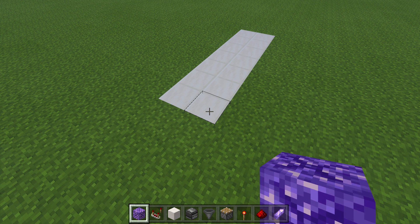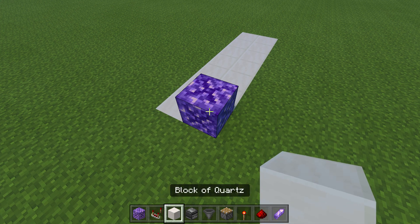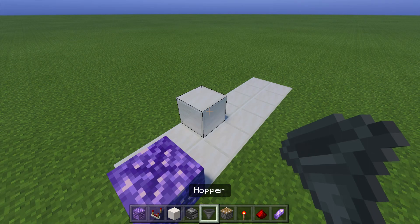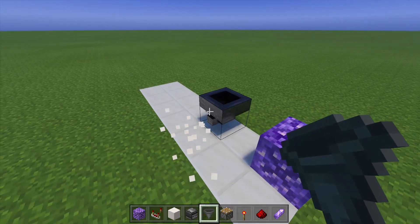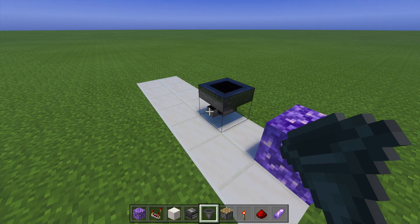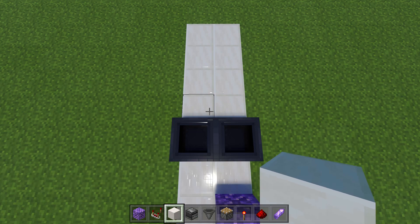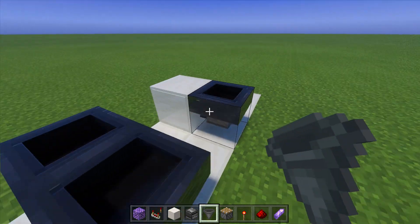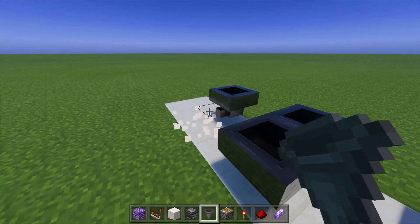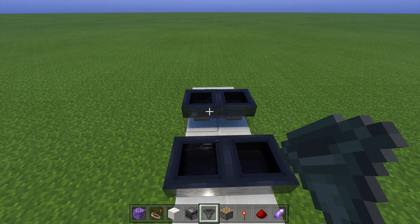To start things off, we want to build around our budding amethyst. Grab a temporary block, skip this block, place a temporary block right there, grab a hopper, run the hopper into that temporary block, go ahead and remove the temporary block, grab another hopper, and then crouch-place that hopper into that one. Now skip this block and do the same thing: place a temporary block, grab your hopper, run your hopper into that temporary block, remove it, grab your other hopper, and crouch-place that hopper into that one.